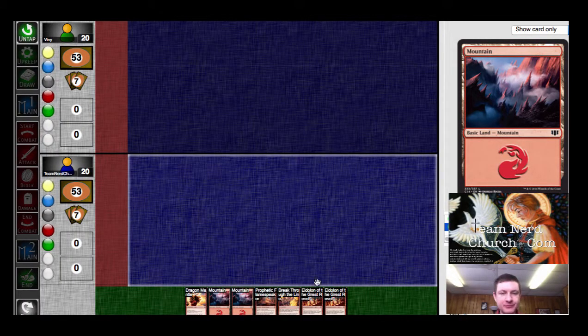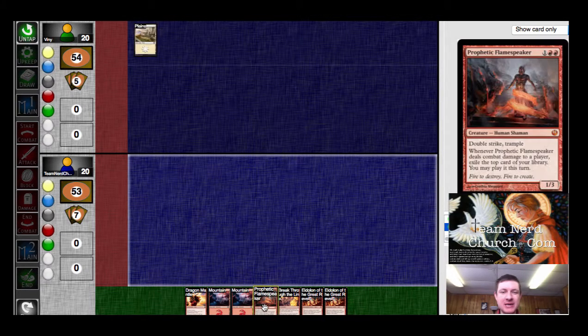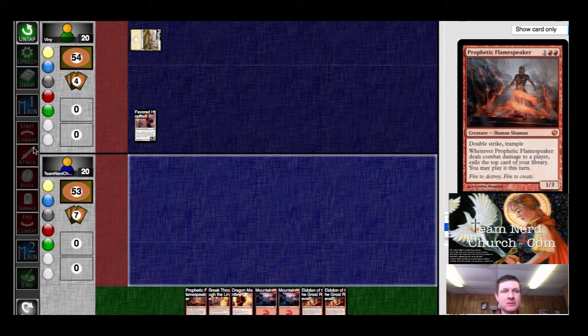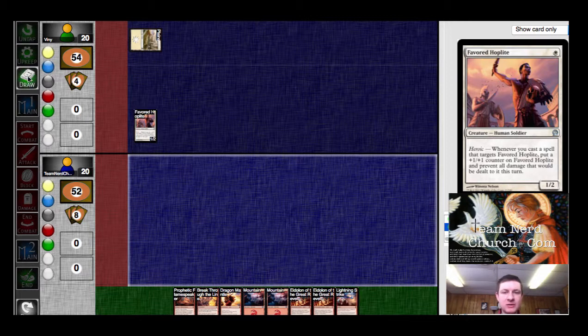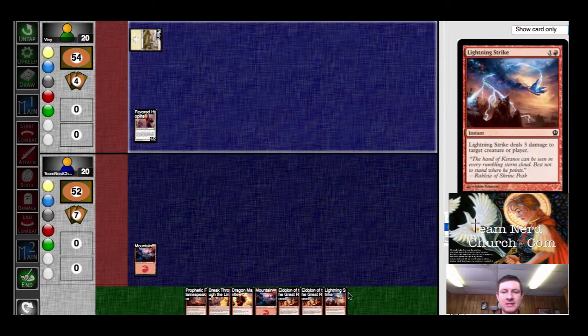Game 2. I'll get two land — that's perfect. Don't get any creature kill, which is not perfect. He starts off on a creature. So we could be in trouble here. If I want to Dragon Mantle his guy just to get the extra land, I can. I'm not sure that's correct, as I do have the Lightning Strike coming up next. Okay, we'll just let it be his turn.